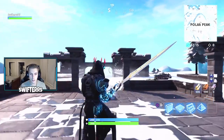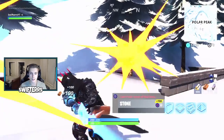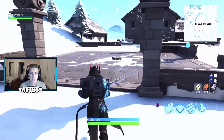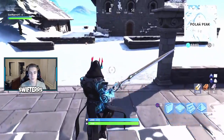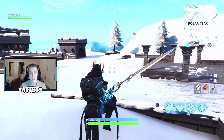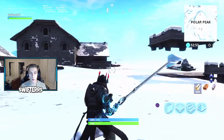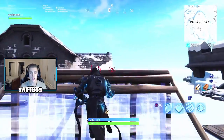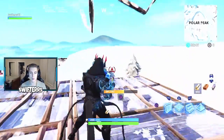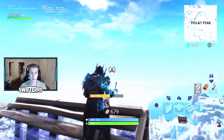You can do a little thrust jump and slam down on an enemy, so there are technically two attacks with the Infinity Blade: swinging the sword, or doing the thrust jump slam. It's really crazy and super fun to use in-game. It's going to be a little bit difficult to actually get your hands on it though, because there are going to be so many people trying to land at Polar Peak to claim it. Another really cool thing you can do with the Infinity Blade is build, which is helpful since people will be shooting at you while you're trying to grab it.